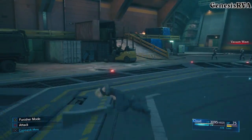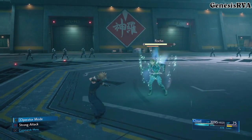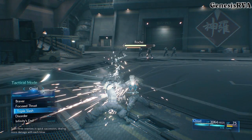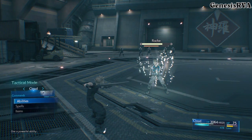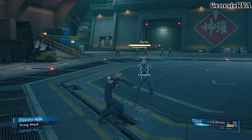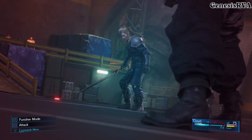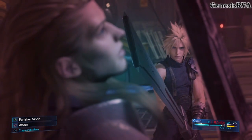When the fight begins, go ahead and put Cloud into punish mode and block. Roach will either use a melee attack, cast Ice, or cast Thunder. If you're still in front of Roach standing still, he'll tend to cast Ice more often, so just be patient. If he casts Ice, block the initial burst and roll away. If he does a melee attack and you're in punish mode and blocking, Cloud will counterattack automatically and Roach will be stunned. Use that opportunity to attack with a basic attack combination and dump the ATB — use either Triple Slash or Braver. Braver does more damage, but Triple Slash hits much more reliably.